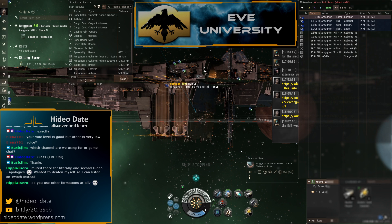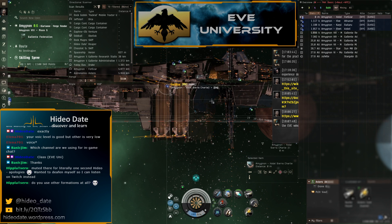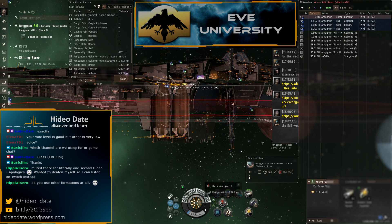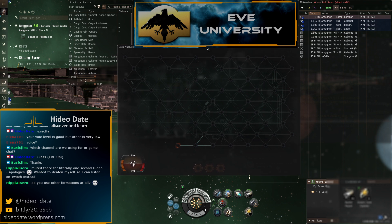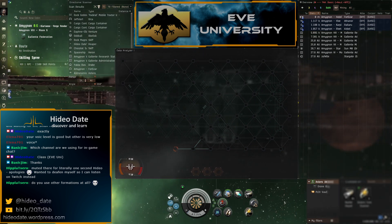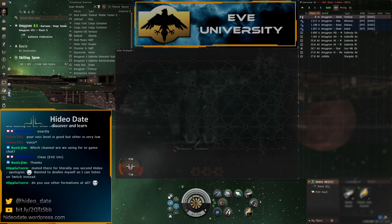We're at the structure. We lock it up — we don't want to attack it, just use the data analyzer on it to open the hacking window. If you have a data analyzer you can do this on any structure nearby just to practice. Importantly, using your analyzer on a structure is not an act of aggression.